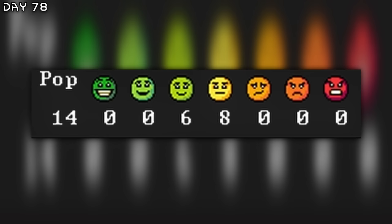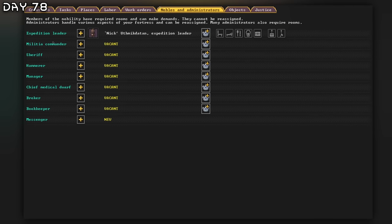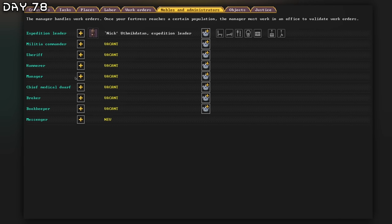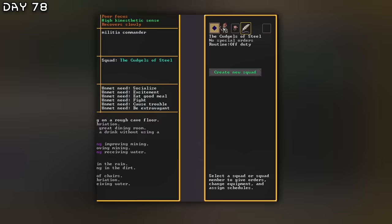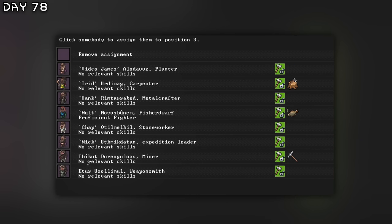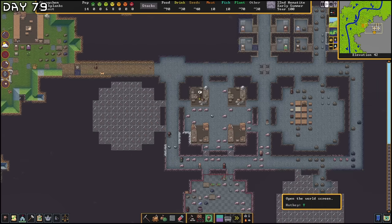So we have 14 people now. We just got travelers, I think — four kids and two people. I will also have to assign some people here. I want a manager and a bookkeeper. We will create a new squad here. We have a competent mace dwarf — let's get that. Proficient fighter, so we don't need a big squad, but something is good. Okay, at least we have that done.